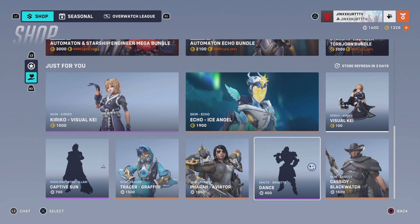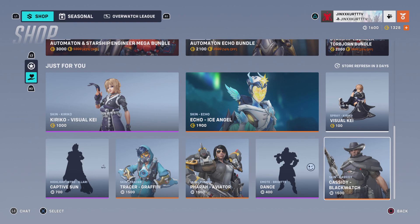I also have the Dance Brigitte Emote, which is worth 400 credits, and the Blackwatch Cassidy skin, which is 1500 credits.